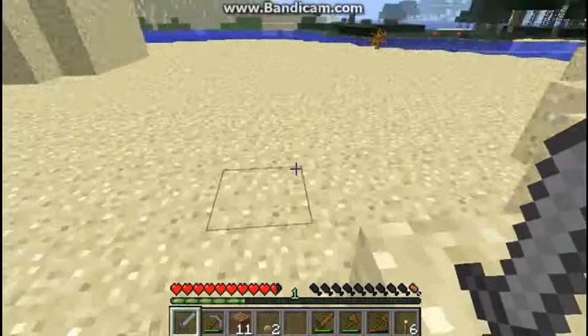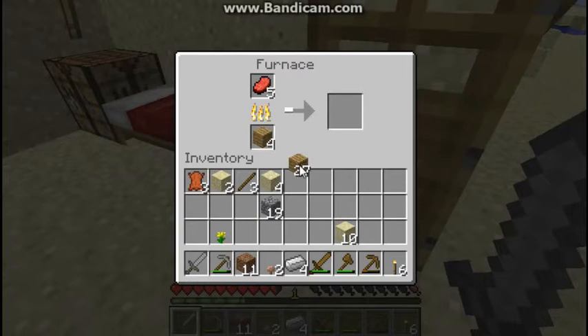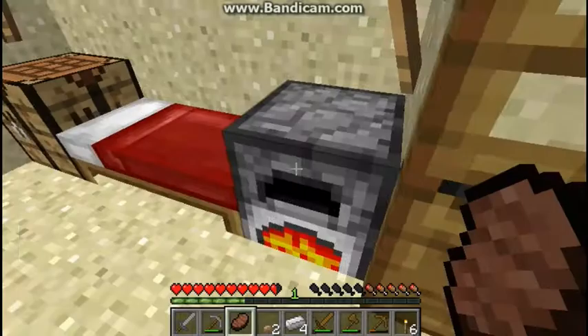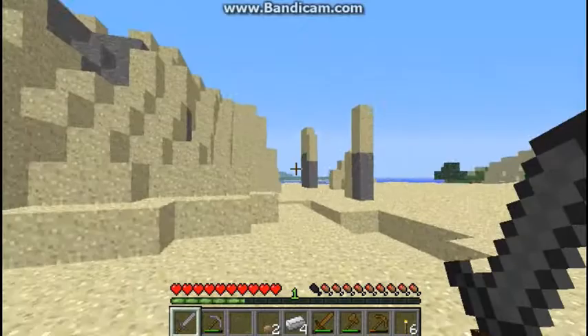Let's go check out that possible dungeon over here then. Oh wow, I need food! I went out to get food and never actually cooked any of it to eat — wasn't very smart of me. Do planks burn? They do. Come on, food. Oh yes! A steak — nothing better than a steak. Look how much food that gave me. I have another one of those! I don't need food. I can sprint again and get places quickly.